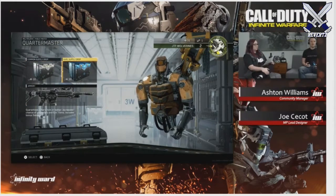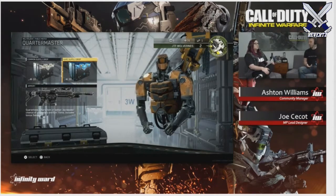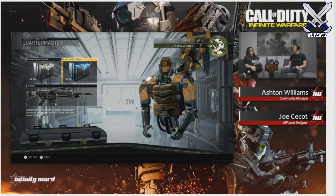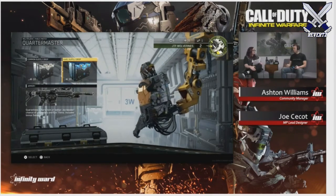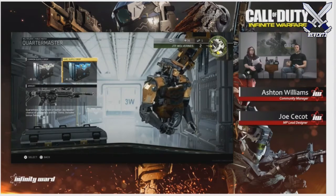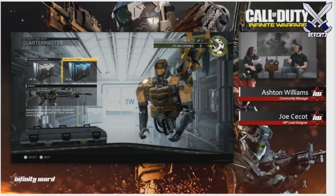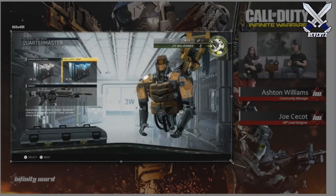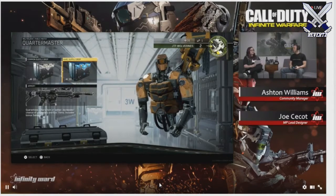Playing the game and earning drops is something that's really, really fun and enjoyable. Having that moment of opening one and seeing what you get — that's something we wanted to preserve. You can play the game, earn keys, and get supply drops. Crafting is a huge part of this. If you open a bunch of boxes and get salvage or some duplicates, those will automatically become salvage. We don't have an inventory where you have a bunch of dupes — we don't want players managing that. You can then take that salvage and craft the guns that you want.